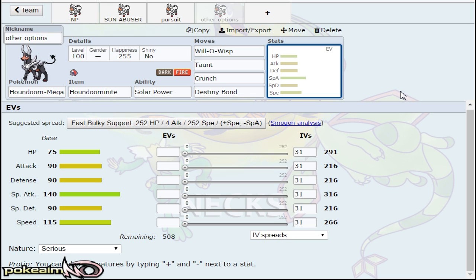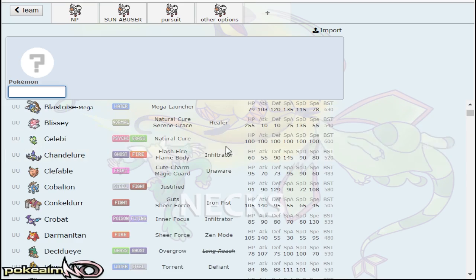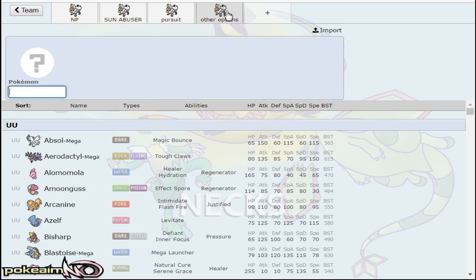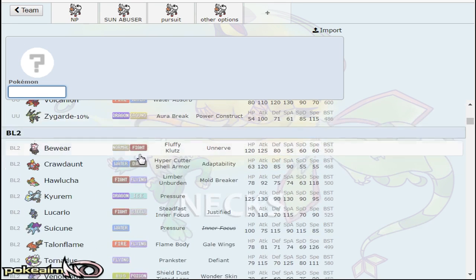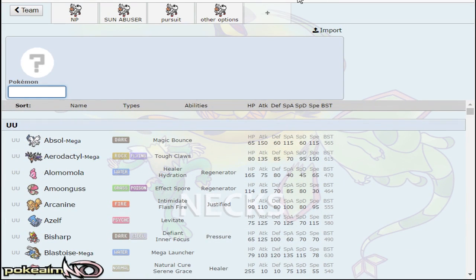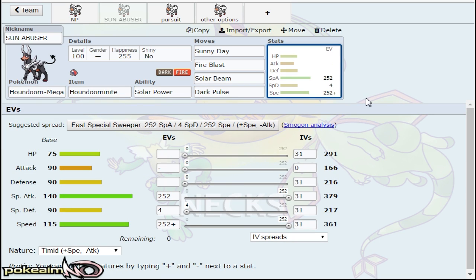I really like it. I feel like it really does bring the option of sun being viable in the UU tier — not talking about with a Drought Ninetales or something, but just setting up Sunny Day. Paired with something like Shiftry or maybe like an Abomasnow with a Heat Rock, setting up a Sunny Day and getting seven turns after that. Houndoom is just a really cool option in that regard. I can't wait to use this mon in the UU tier.